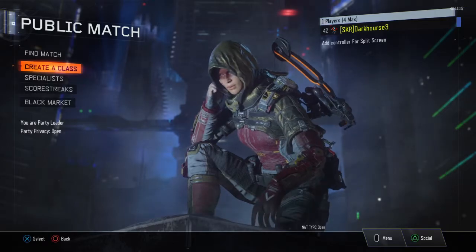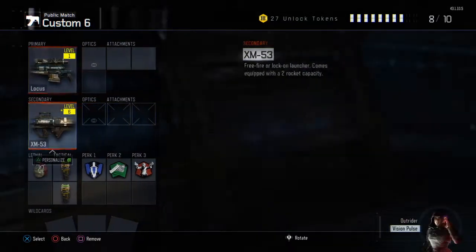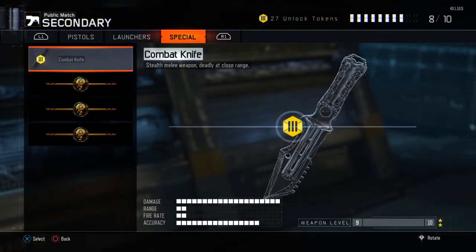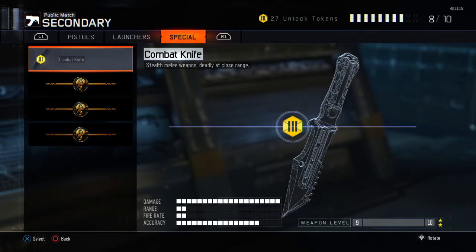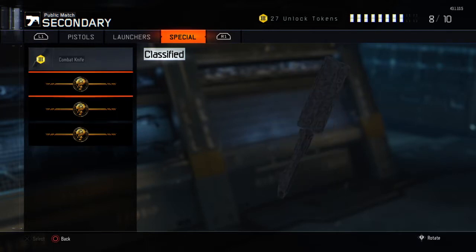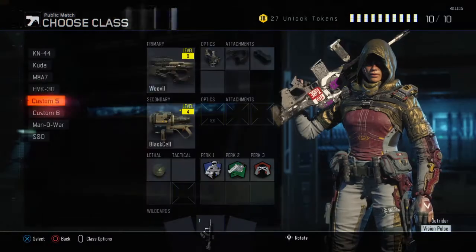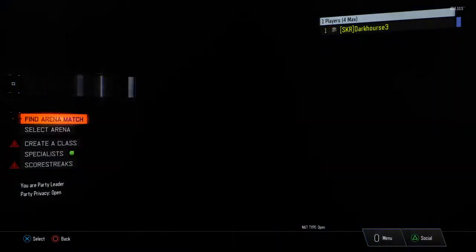Another update they put into the game: if you go over to your secondary — combat knife — you now have some new options. This is the butterfly knife, this is a wrench, and then this is knuckles. I will go ahead and show you in the arena, I suppose.